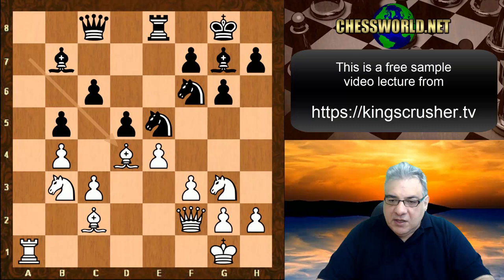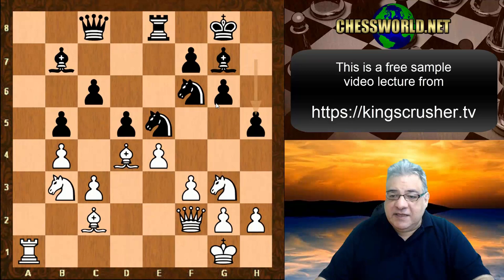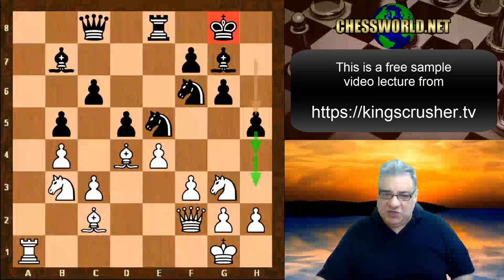We see Bishop d4 and now a very ambitious move: h5. The problem is if black ever loses that h pawn, the king safety of black is made much much worse. Perhaps sometimes it's used for h4-h3, but this seems quite ambitious.